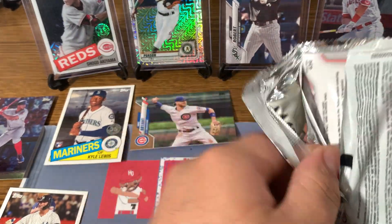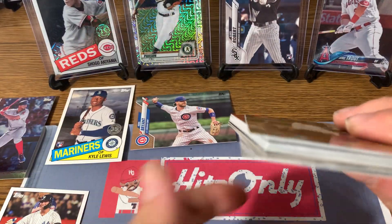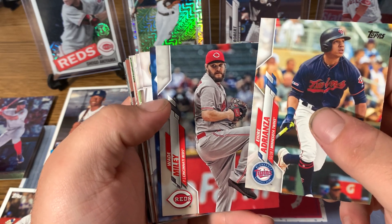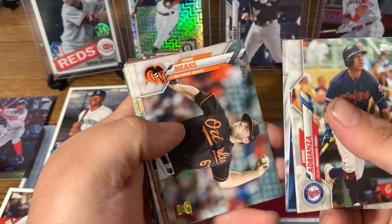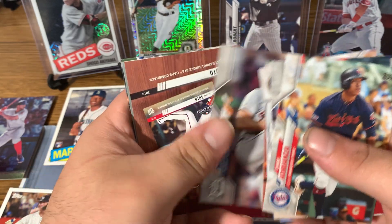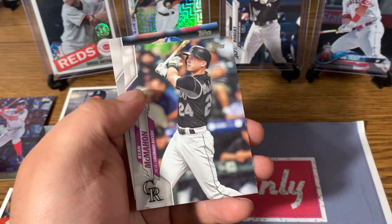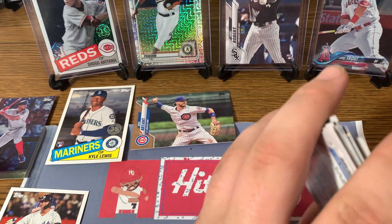And our very last pack, you guys. Eri Adrianza — I'm not going to pronounce that right — Wade Miley, Willson Contreras, Josh Hader, John Means Gold Cup, Royals, Pablo Lopez, Cespedes, Daniel Norris. Topps Now Juan Soto, Base Clearing Single in the 8th, Comeback. Noah Syndergaard Turkey Red, Ryan McMahon, and Brailyn Marquez Rookie Card. So no Luis Robert in that blaster.